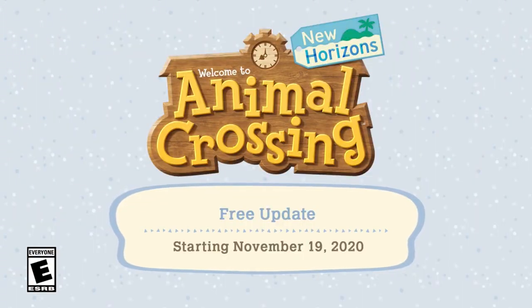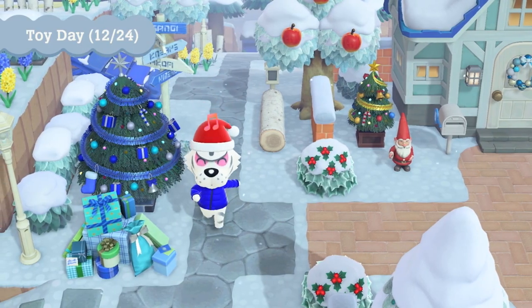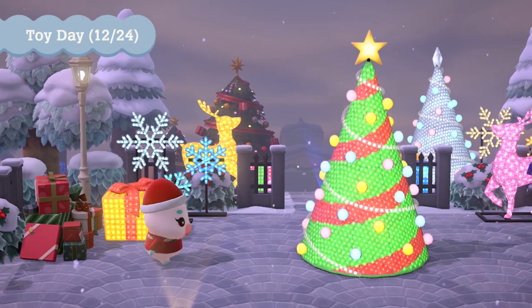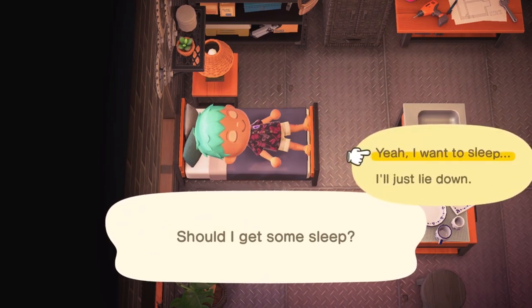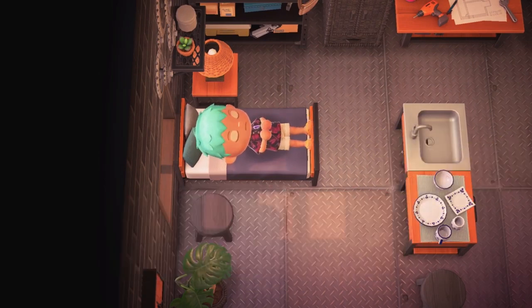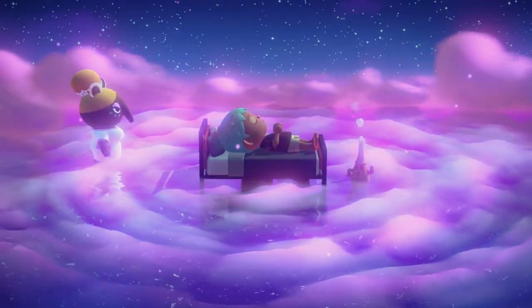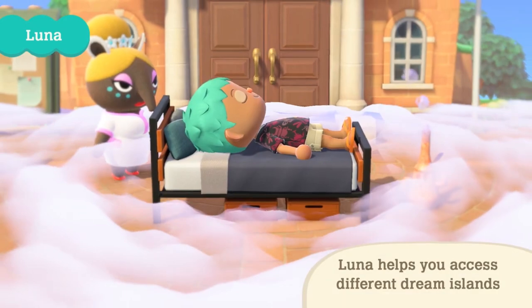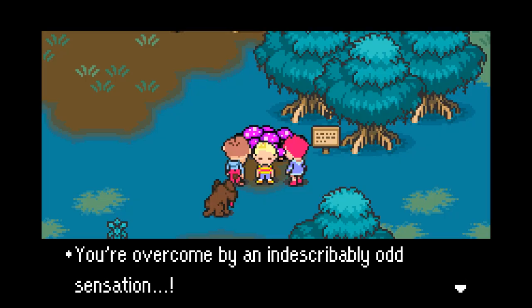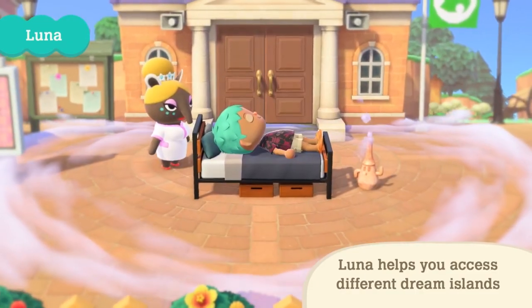I figured it was time for a progress update. I've improved and added a lot since that video, just as the game itself has evolved with its monthly updates. A major feature brought back from New Leaf that I was most looking forward to allows players to visit a dream version of others' islands at any time. I think I'm finally happy enough with Tanetane that I've uploaded it into the dreamscape. If you have New Horizons and would like to explore it via Luna, I'll list the dream address in the description. I can assure you it will be a much more pleasant experience than Lucas and Company's nightmare — you won't even have to be whacked with a 2x4 to come to your senses.